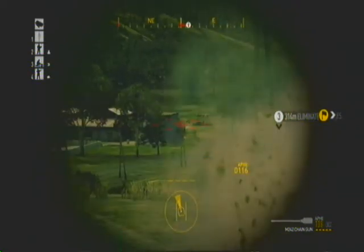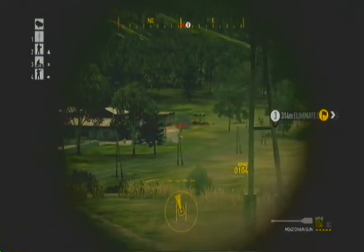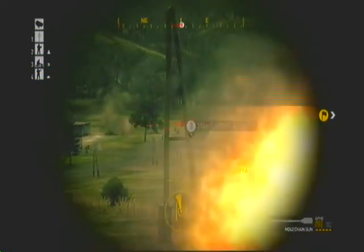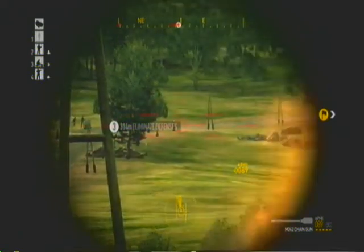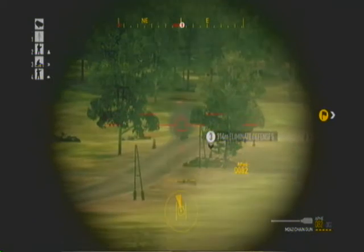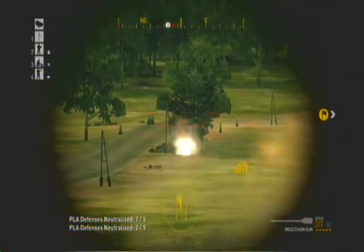All daggers, move to overwatch positions on east line and hold. Be advised, command has ordered that the fuel depot is to remain intact. Repeat, check your fire. We do not want collateral damage at the fuel depot. Bravo team will float right and break along the PLA lines before the main assault commences. All daggers, you may commence your assault now. Out.